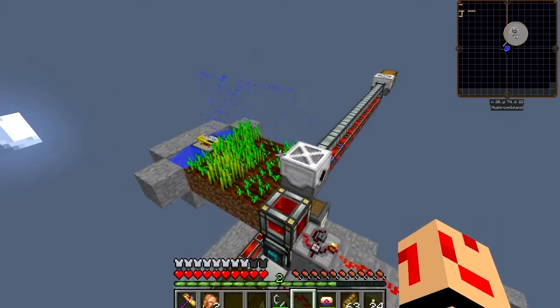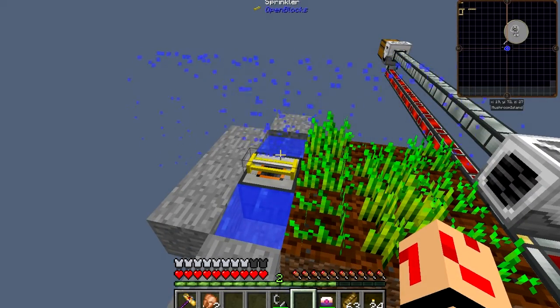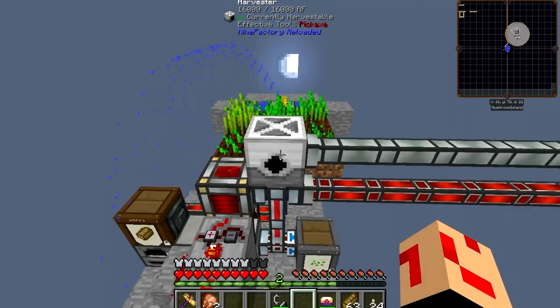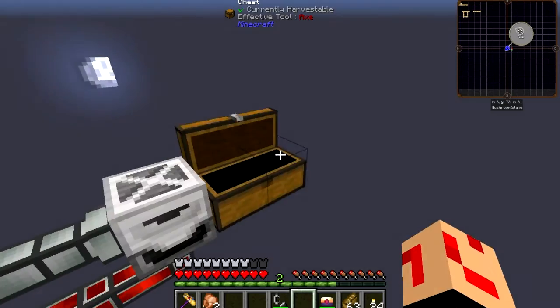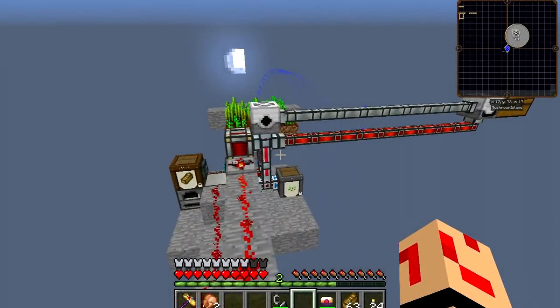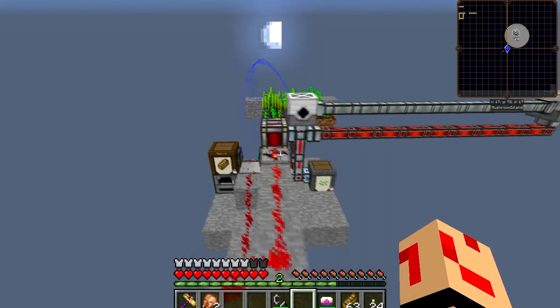We've got a sprinkler up the back powered by the Equus accumulator — basically it just speeds up growth, nice and simple. We've got the harvester sludge running over to the sludge boiler. It's produced a piece of gravel. Yeah, it's not really producing much — it's just to dispose of the sludge and still get stuff out of it.